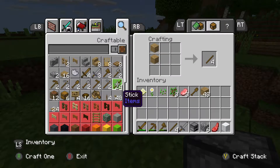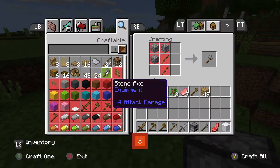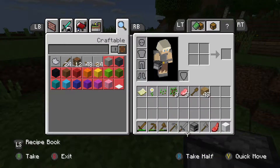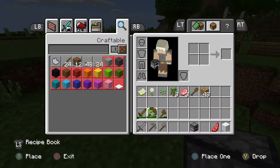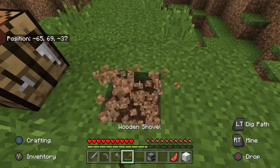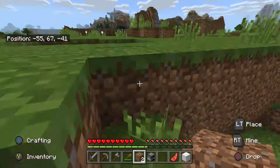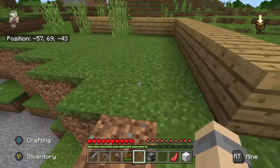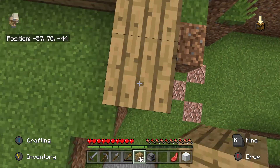I crafted the wrong thing and I do not have enough for a shovel. I had enough for everything but the shovel — the shovel is now dead. We'll have to use this wooden one that I accidentally crafted.